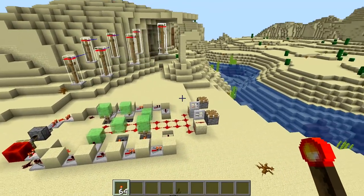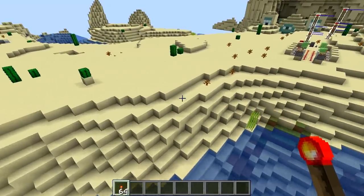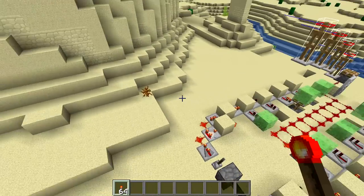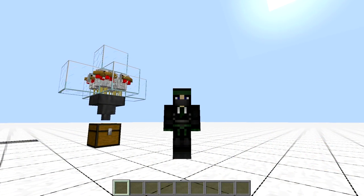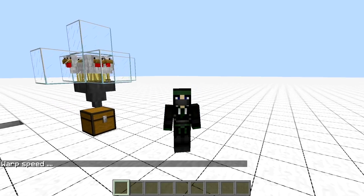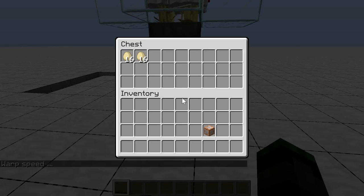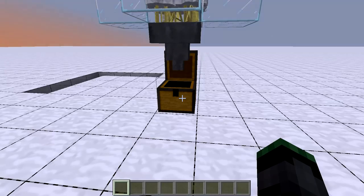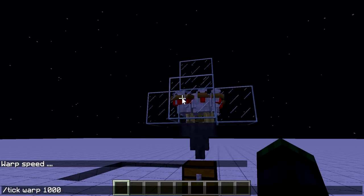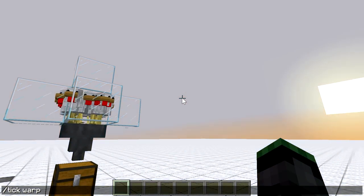The second, and one of the most appreciated by the community functions of the carpet mod, is the ability to warp through time — running the game as fast as it can for a preset number of ticks. You can do it using the `/tick warp` command. Once you start warping, you shouldn't interfere with the current warp, to protect anyone who may have started a timed experiment. However, you can stop an existing warp by typing `tick warp 0`.